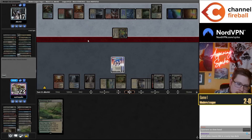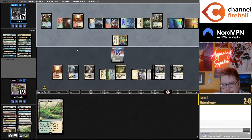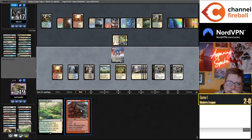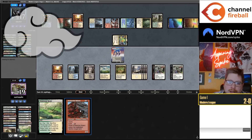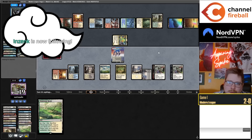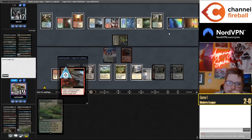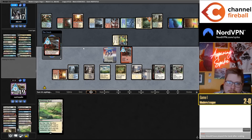They find Prismatic Ending which answers my Norn — very surprised by this attack. I'll probably keep one Riders post board. They already have one Triumph in the yard so I'll get rid of this so they can't Prismatic Ending on five again.